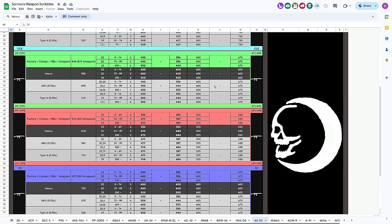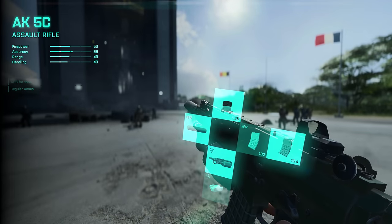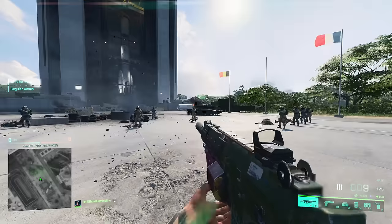The only detriment from using subsonic ammo with this weapon is that the velocity drops down to 675 meters per second — but that is not even SMG territory, that is by no means slow. So essentially, you've got nothing to lose by adding a suppressor and taking subsonic ammo and disappearing off of the minimap with this gun.